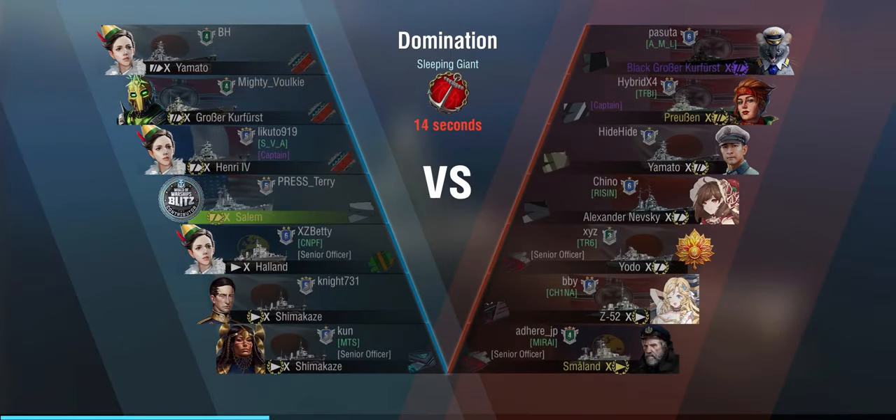Same story again — we are in the Salem, this time with the historical camo and with Halsey, where I forgot to put the Master Reloader skill in, unfortunately. So that's going to hurt my DPS a little bit. We are facing a Black Kurfürst, Preussen, Yamato, Nevsky, Yodo, Z, and a Smorland — relatively well-balanced teams. I've never played on the Sleeping Giant map, so that's a first for me. It's a domination battle, which I'm very grateful for. The new maps tend to be relatively island-heavy, which is good for a ship like the Des Moines.